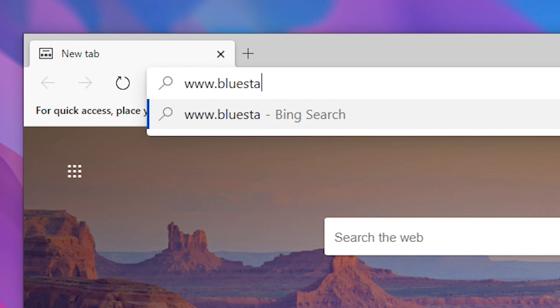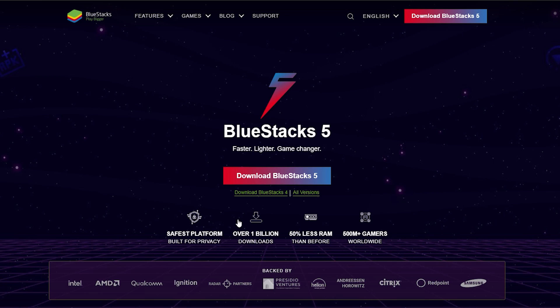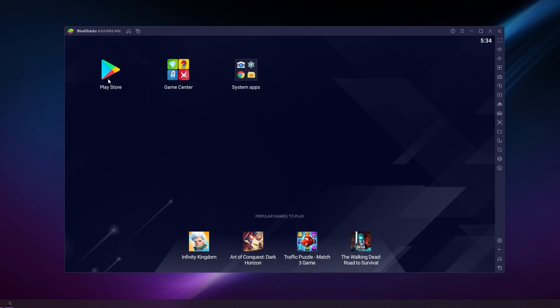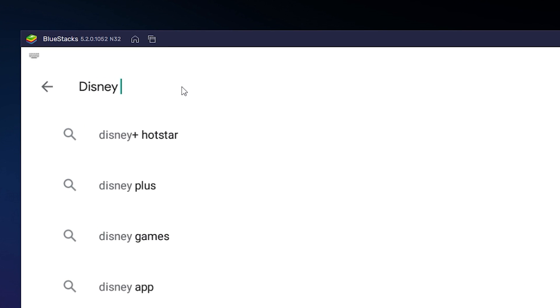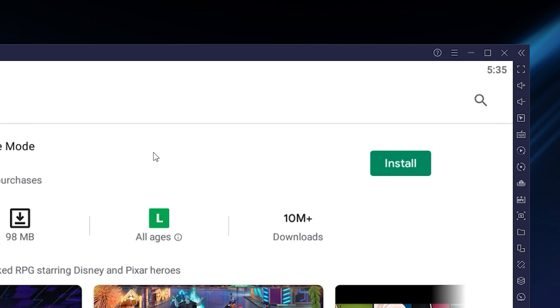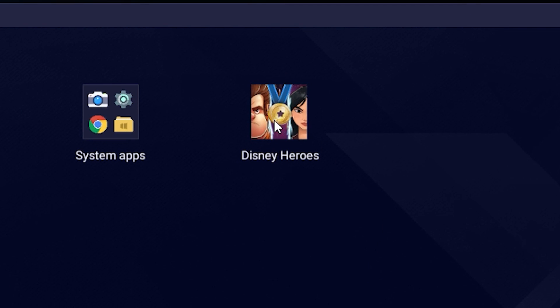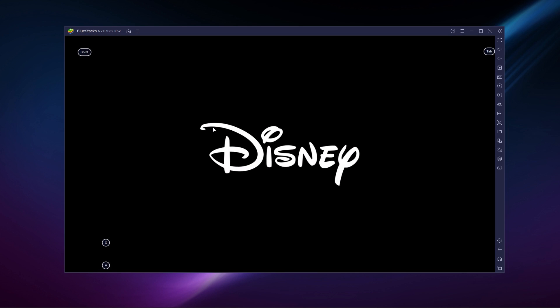When it comes to playing your favorite mobile games, there is no better way than to use BlueStacks. To download and install Disney Heroes Battle Mode, head out to the BlueStacks official website to download and install the latest BlueStacks 5 version on your PC. Once you're done installing, open the Play Store and look for Disney Heroes in the search bar on the top. Install it just like an app on your regular phone, and once the installation is finished, the icon will pop up on the home screen. Just click on it and start playing.